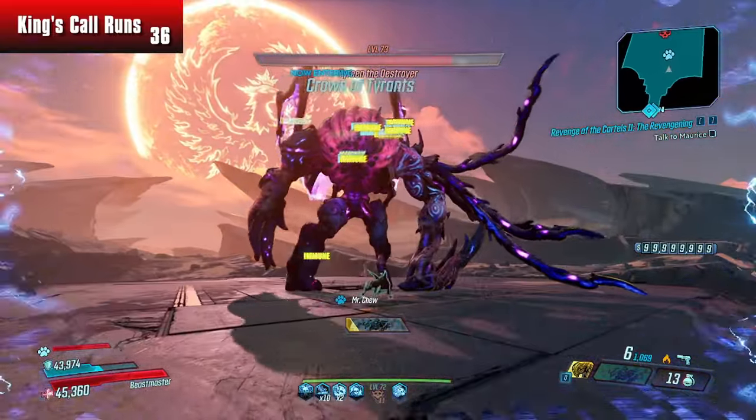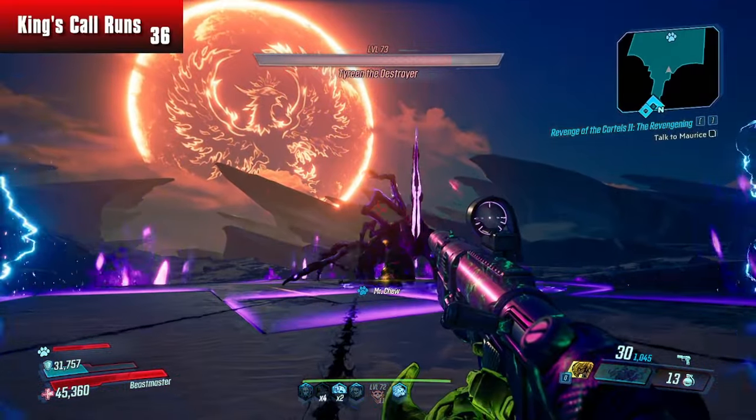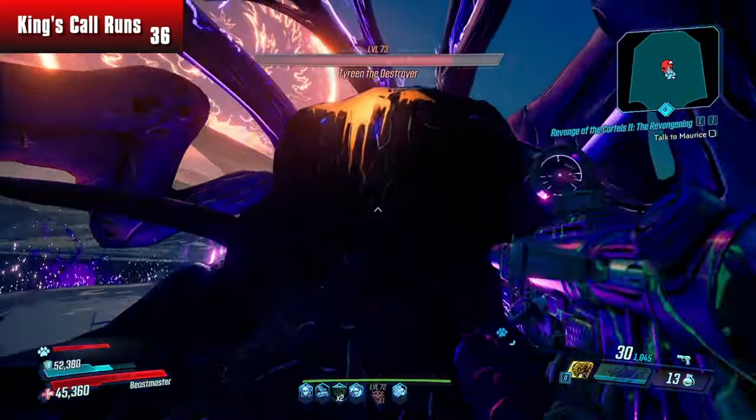If I can get both — Shock and Fire — that means I have red health bars, blue health bars, and armor health bars completely taken care of as far as bossing goes. Because the King's Call, even against Tyreen the Destroyer, and this one's not even anointed that well — the anointment on this King's Call is action skill and melee damage increased, which is nothing good. But even so, it still does really nice bossing damage. I'm hoping to get a King's Call with action skill active or fadeaway active anointment. That's going to require a lot of Iridium, so we are getting Iridium as we go.